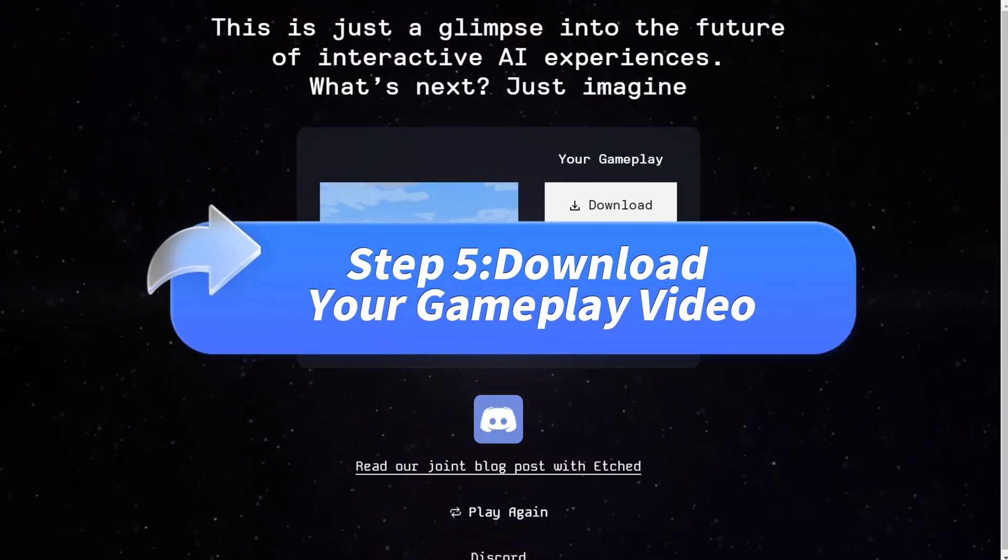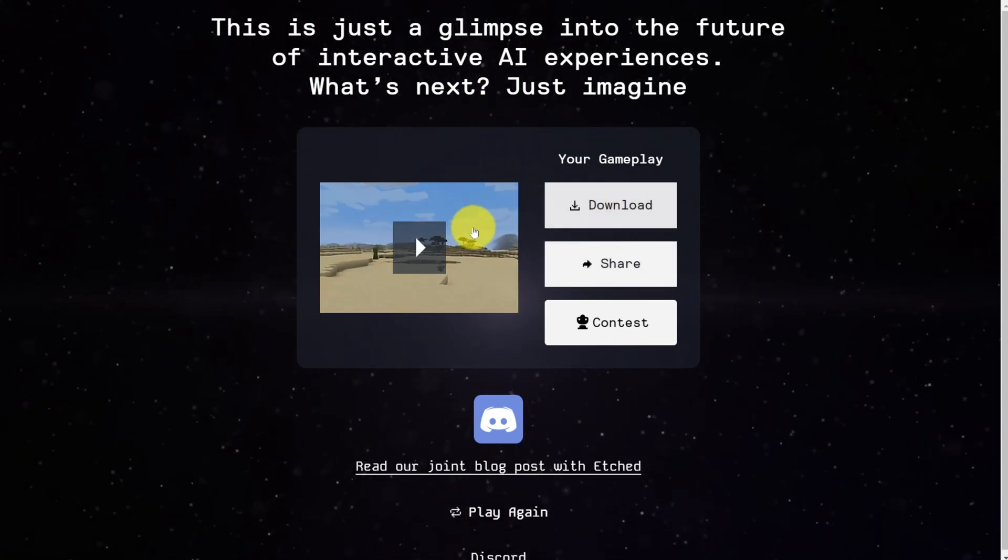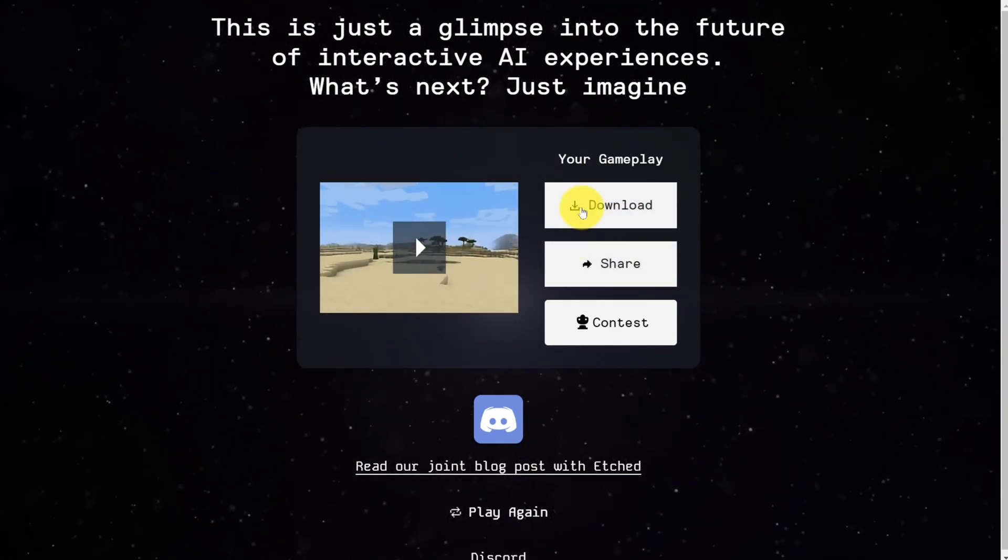Step 5: Download your gameplay video. When you're done, press Escape and select End Game. You'll get the option to download or share your Minecraft gameplay video.